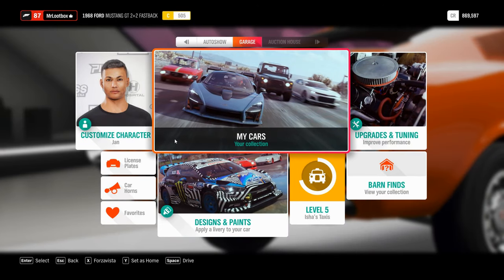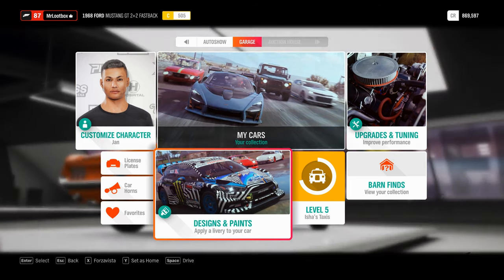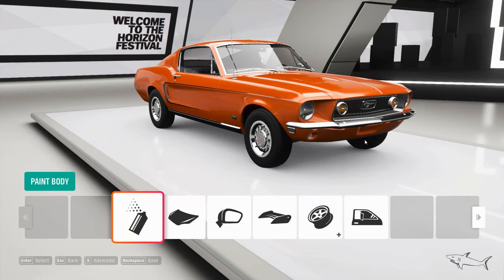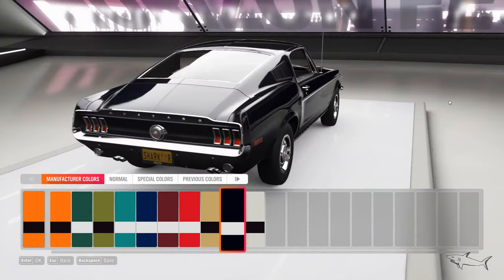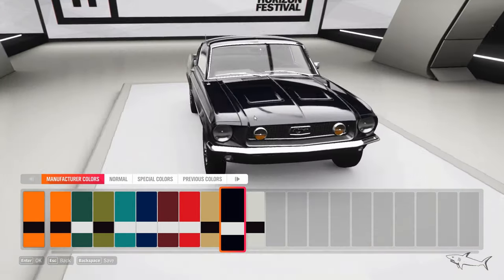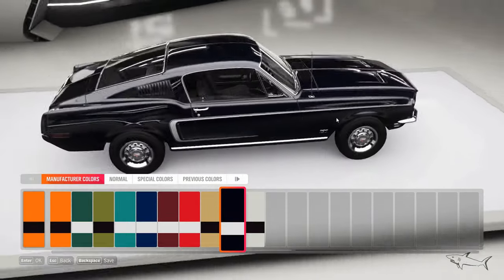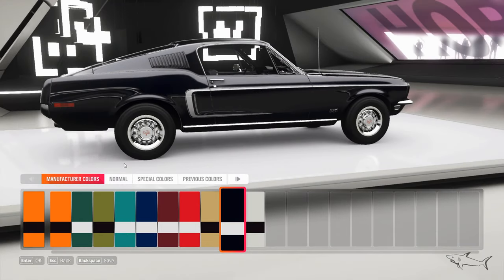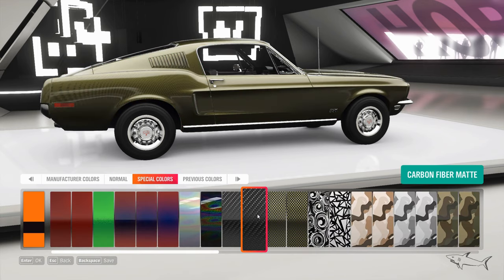Hello everyone, welcome to another video. In this video we have this beauty — this Ford Mustang Fastback. We will customize it and test drive it. First let's find a very nice paint for this beast. This is a legend, this is a very very nice car. I love this car in real life. Almost all the cars that I make in these games or in GTA, I really like them in real life.